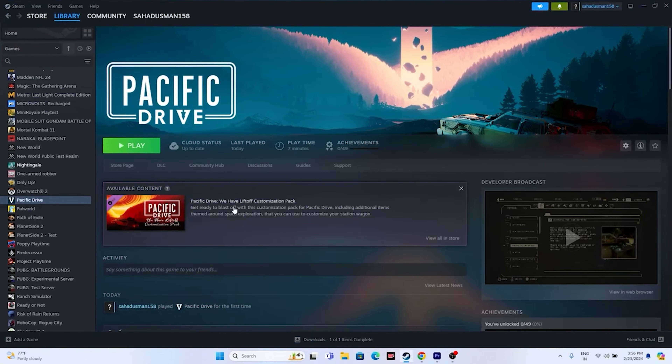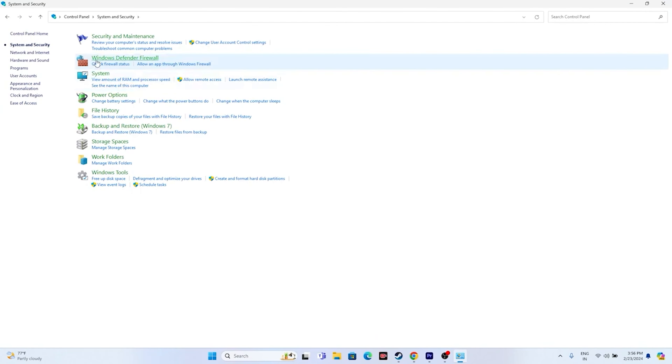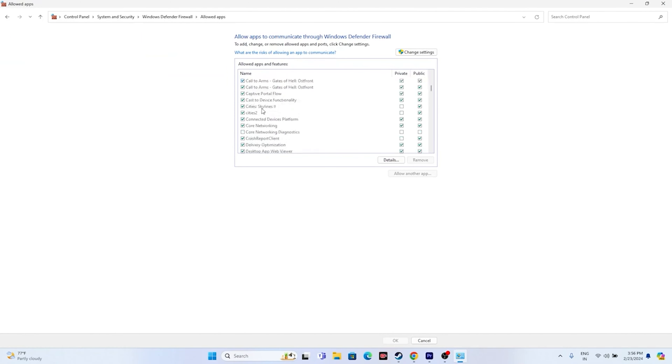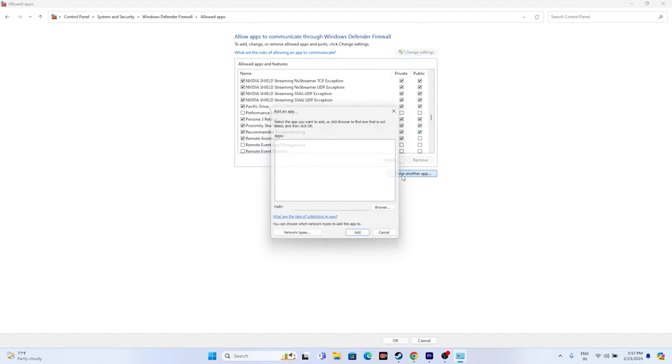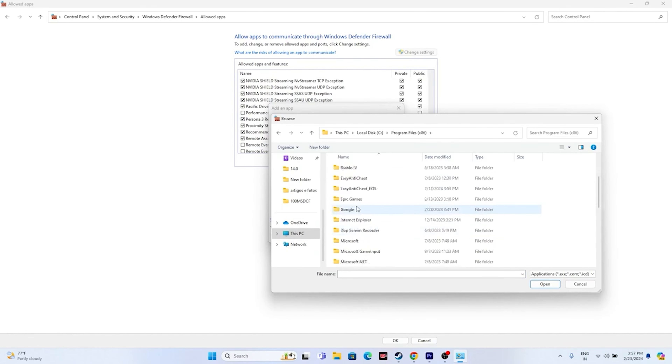Next, we need to allow the game through Windows Security. Go to Control Panel > System and Security > Windows Defender Firewall > Allow an app or feature through Windows Defender Firewall. Scroll down and navigate to Pacific Drive. Both Private and Public checkboxes must be marked. If the game is not listed, click Change Settings > Allow Another App > Browse.